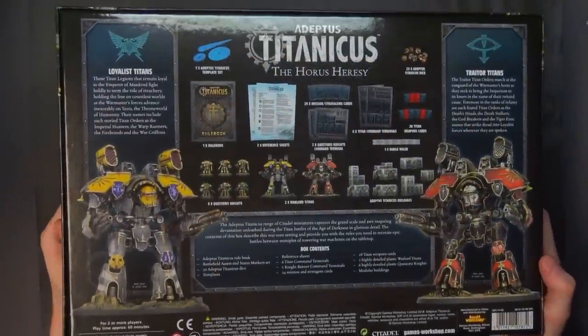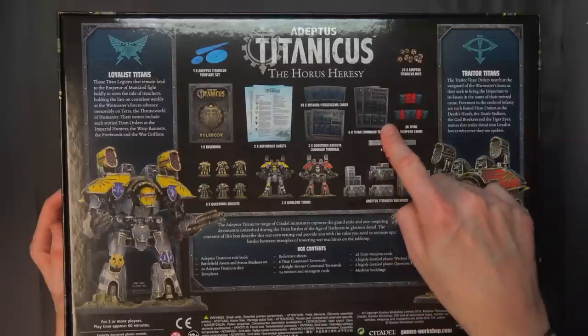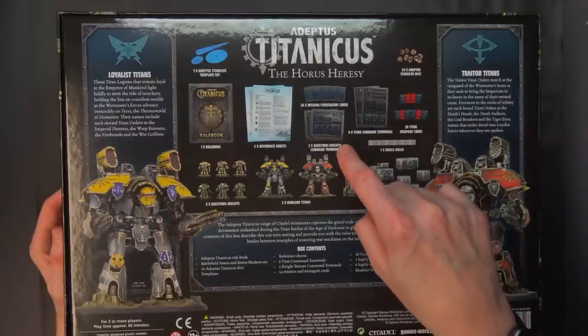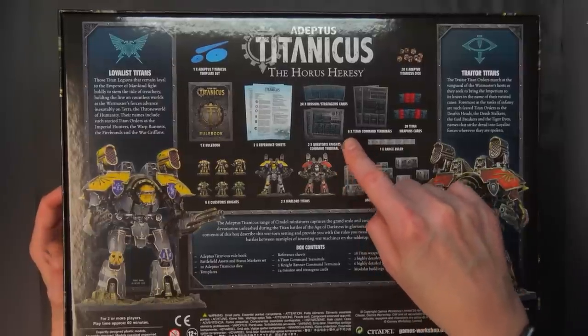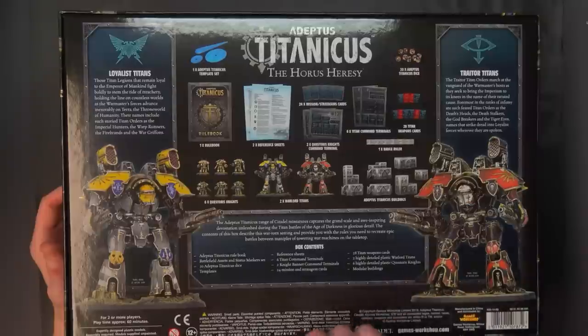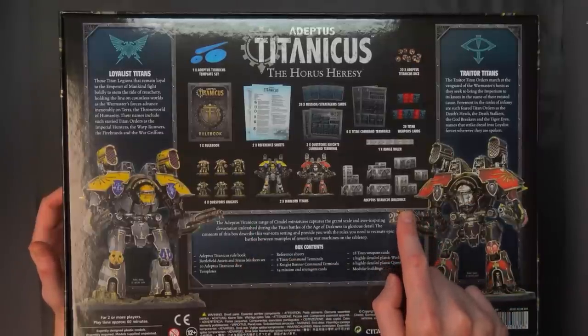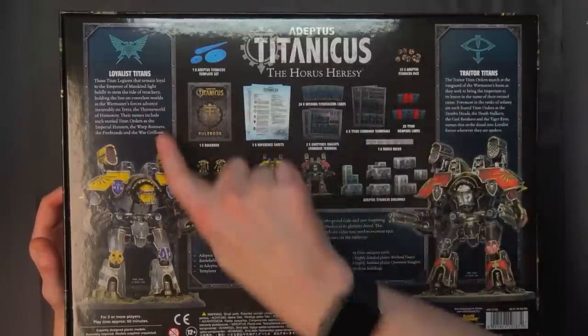You get all this stuff on the back here — it's pretty dope. You get all the rules set stuff, order terminals for both Titans — two of each: Warlord, Reaver, and Warhound. Then you get two Questoris Knights command terminals, which they call banners. You get two Warlords, two banners of Questoris Knights, a set of buildings, all the weapon cards and everything. That's pretty much an all-inclusive thing right here.